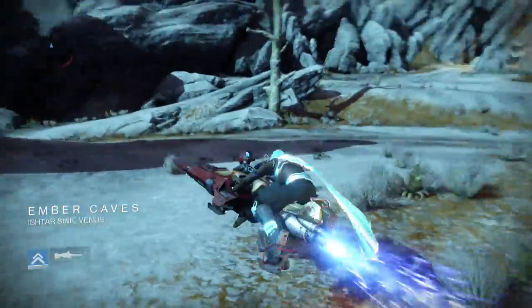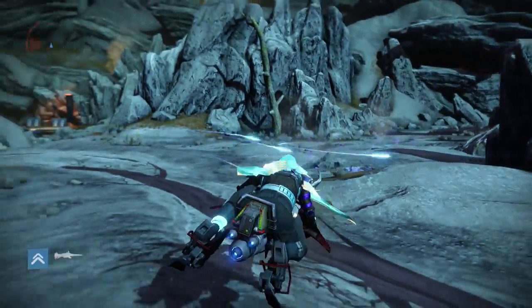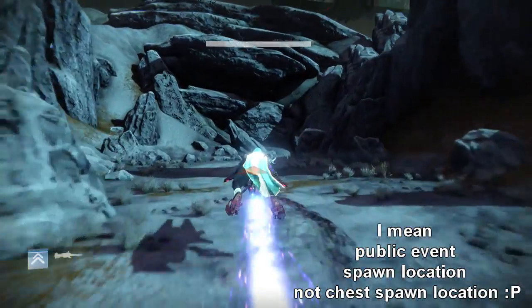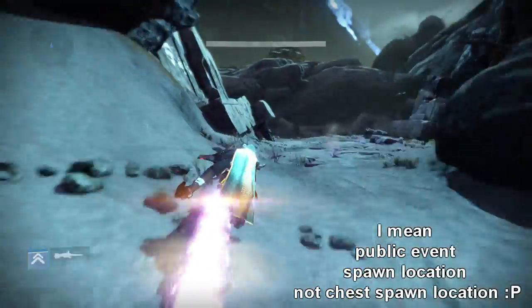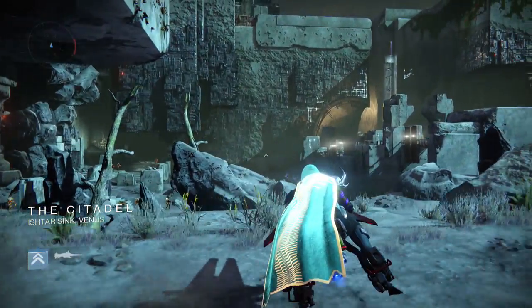Essentially what you're going to want to do is come to Venus. Venus is a great planet because there are two locations where public events can happen where those chests have a chance of spawning. This is one location in the Ember Caves where I am right now, and the great thing is that location is very close to the Citadel, which is another location where the public event can spawn and give you a chance at opening these chests and getting a treasure key.